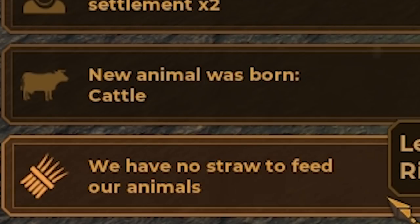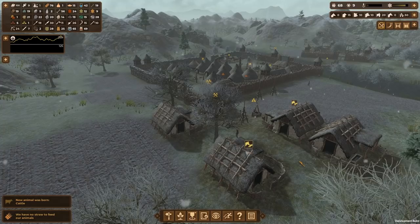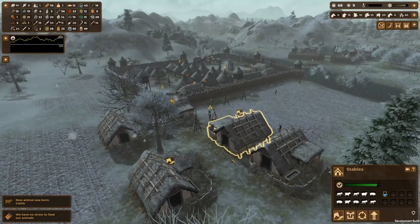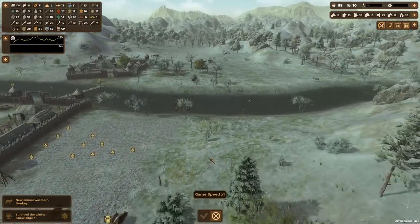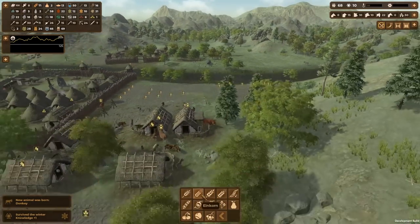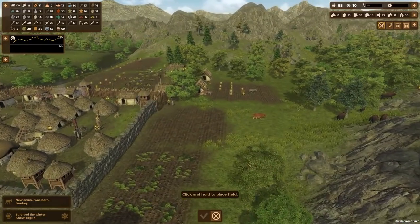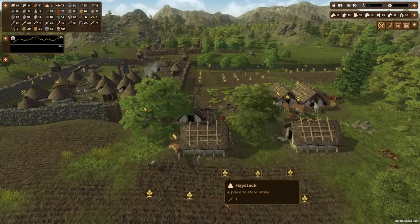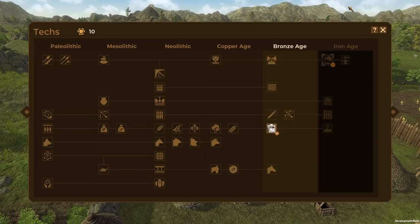Let's upgrade this to a round house. Wait — we have no straw for our animals. Why don't we have straw? Some animals may starve. Animals, stay alive until spring. Let's make some more fields — we'll put a rye field here and some einkorn, which is the ancient form of wheat. Let's get another haystack set up — that should be good.